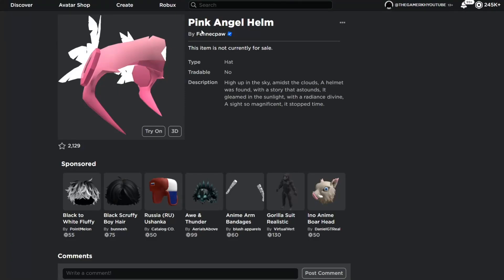Hello everyone, we have a new UGC free item on Roblox. It's actually called the Pink Angel Helm by Fancy Paul, and as you can see this item is on the catalog right now — it's a hex with a type.